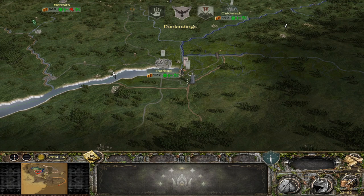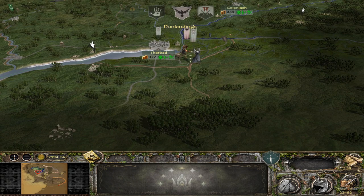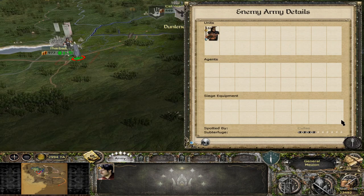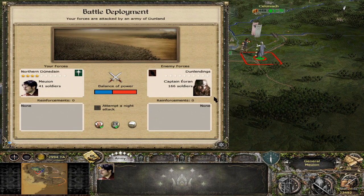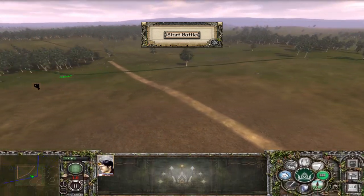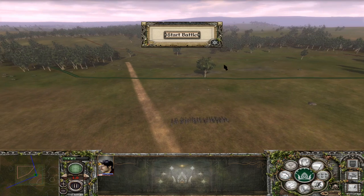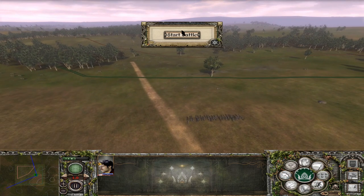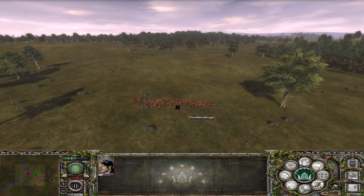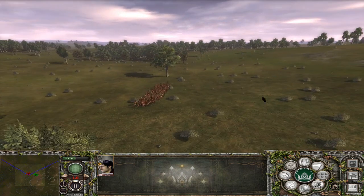Dunland is attacking my general! Let's see what he's attacking with - longspears. We should be able to win if we use our cards right. We have the Rangers here and the general needs to stay alive, so let's take the fight. Starting deployment - we don't want to get stuck in melee with these pikes because they'll crush us if they have a numbers advantage. We need to keep the distance and use all our ammunition first before we clash.